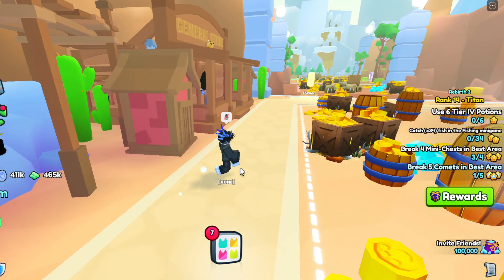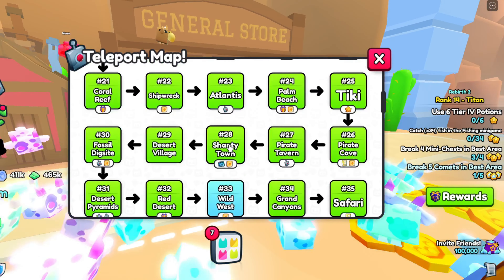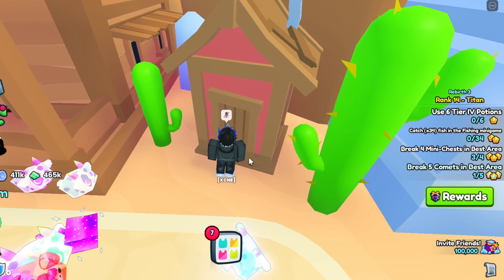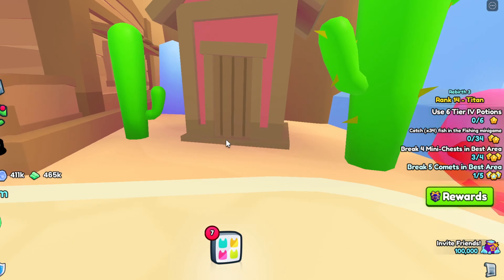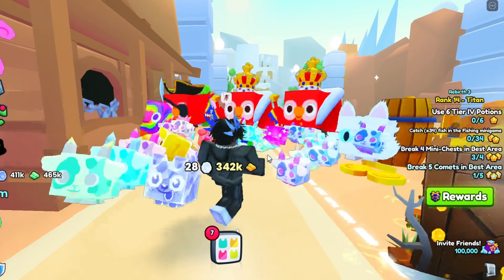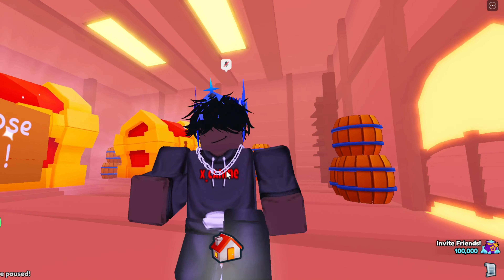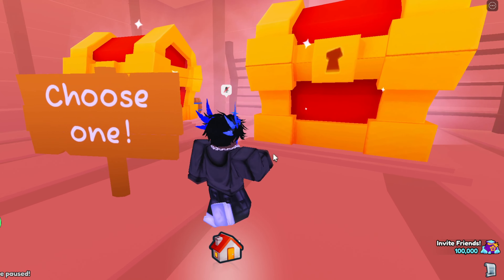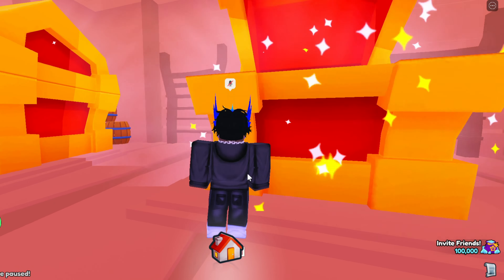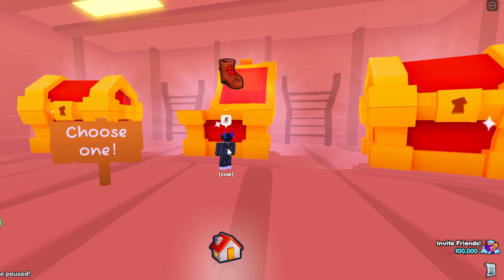The next crystal key secret is at the general store in area 33. If you wait long enough you can also see a little toilet cat. This one is probably the worst in my opinion because you can only choose one chest and you don't know what's behind the others. I chose the middle one — always the best — and got an old boot. Never mind.